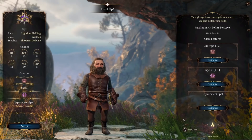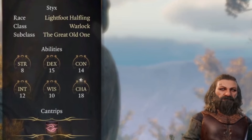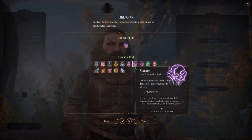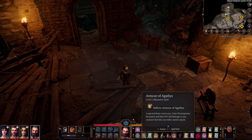When you reach max level 4 in early access, use your ability score improvement to increase your Charisma to 18, giving you a plus 4 modifier — your Eldritch Blast just became even more powerful. You also pick up another spell and another cantrip. The 4 spells I would recommend ensuring you have are Hex, Armor of Agathys, Shatter, and Misty Step. Your 5th spell you can have some fun with, or go more utility-based like Invisibility.